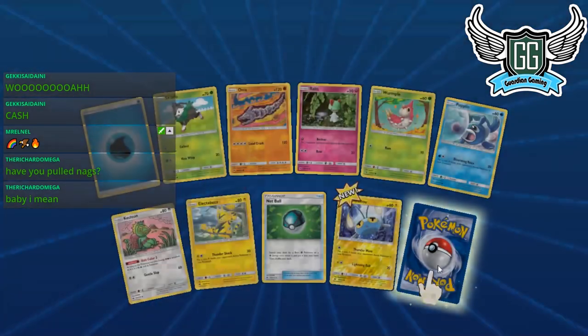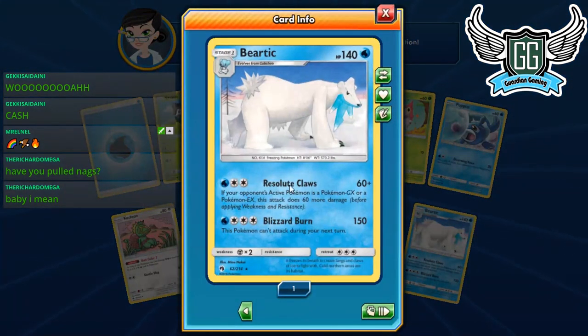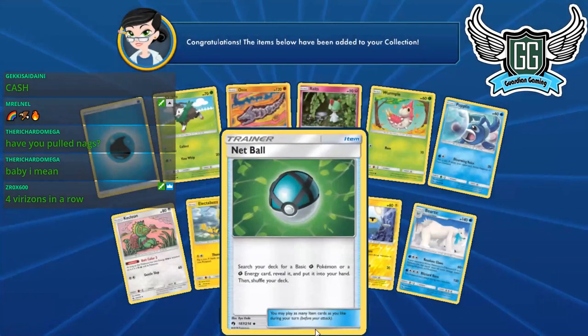Still looking for more Nagas and Jumpluffs. Mimikyu GX — if you attack it with a GX, it takes 60 more damage, so 120 total. That's really bad. Internet's crappy — go eat food then.